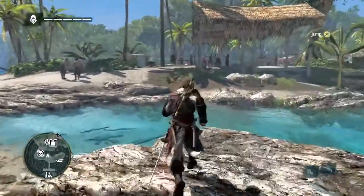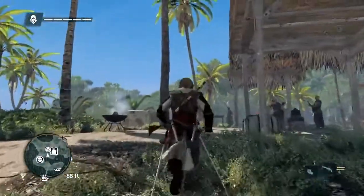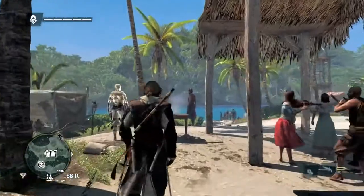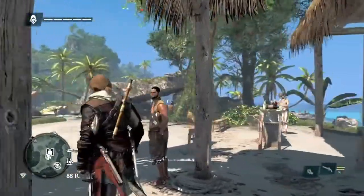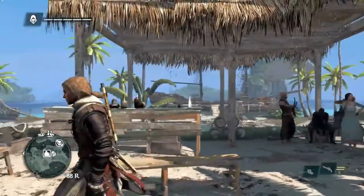Here we are on Andreas Island, a coconut island with a pirate village. Up ahead we have a tavern. Taverns are places where you can hire crew, pay for secret information about valuable convoys, play mini-games, and of course, have a drink.